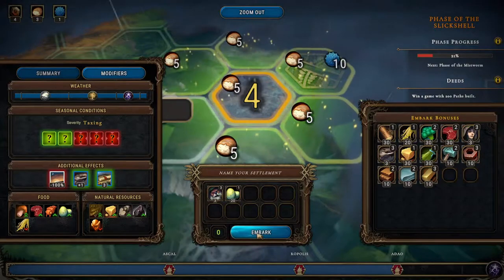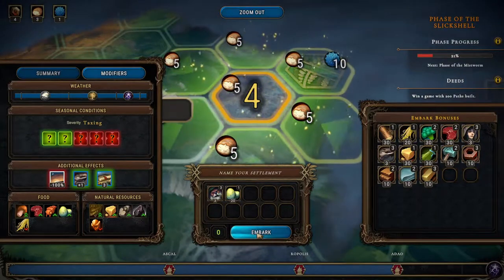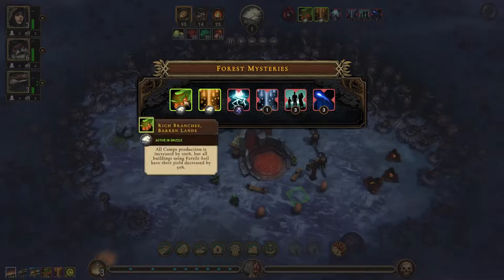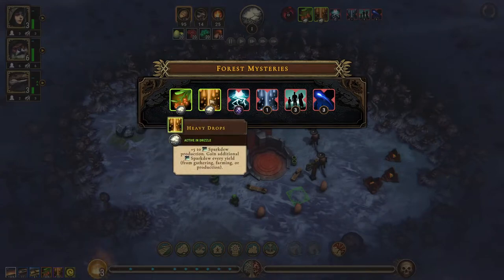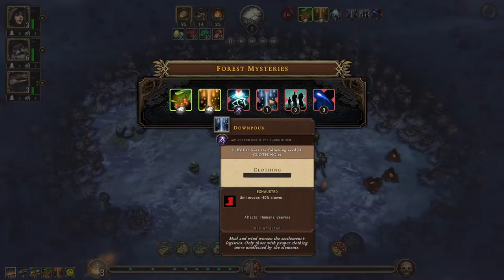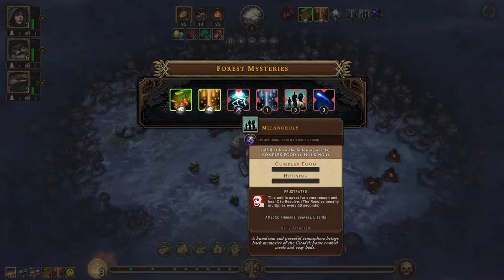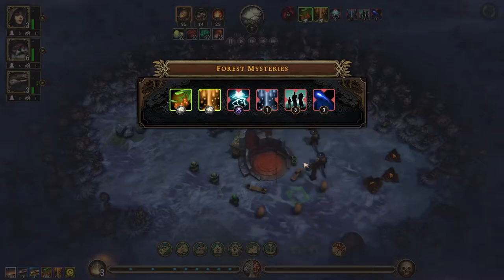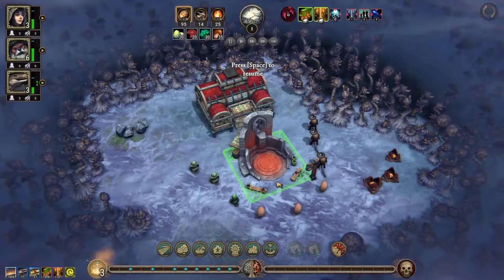We need that machinery. Forest Mysteries — rich branches: all caps production is increased by 100 percent, but all buildings using fertile soil have their yield decreased by 50 percent. That doesn't matter because we don't have any fertile soil, so that is a really good one for us. Plus five to spark, two production, gain additional spark to every yield. And then the little darkness — downpour. We need clothing ASAP, complex foods, housing, and services. We basically need everything — that is absolutely great.